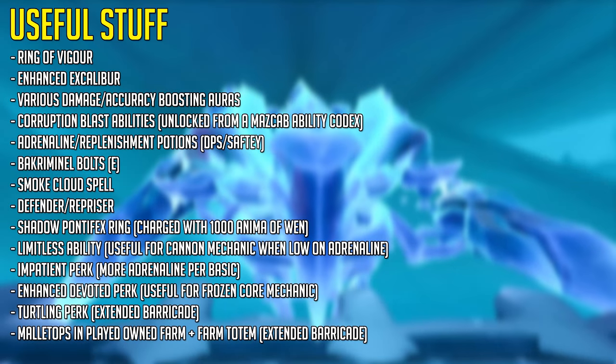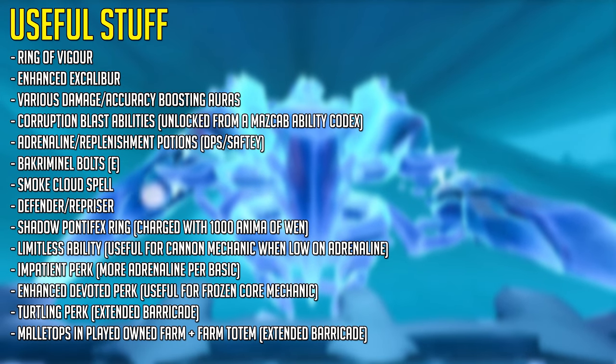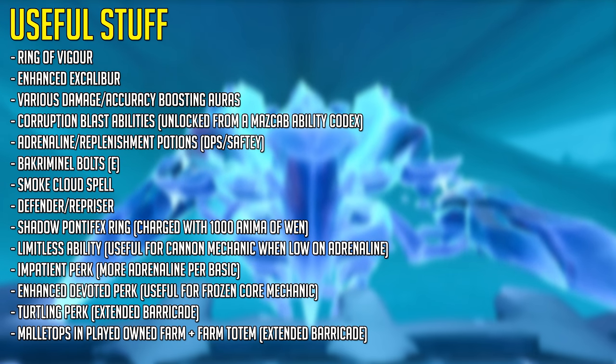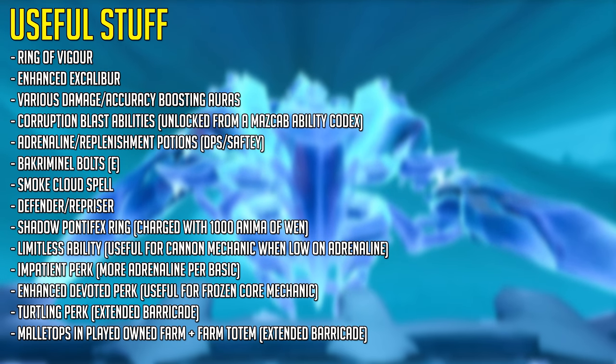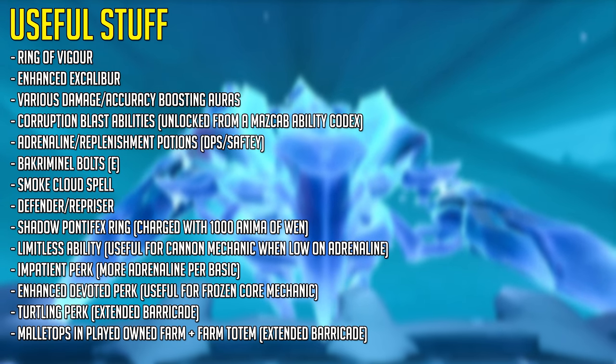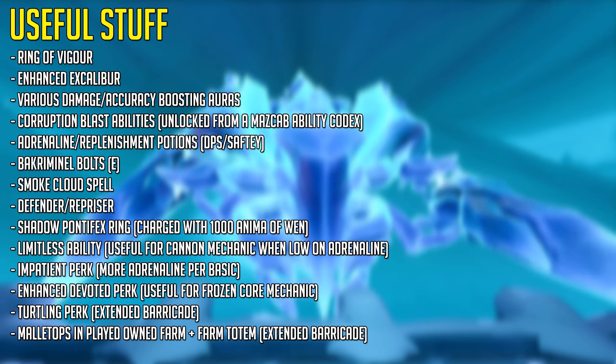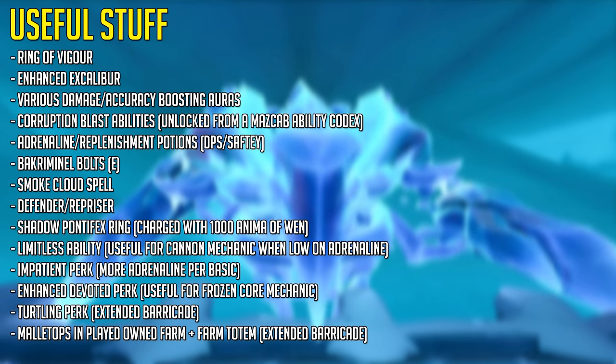Here's another list of useful things — you may hear me talking about certain things in this list during the mechanics part of this video. The most notable things on this list are the invention perks: impatient, enhanced devoted, and the turtling perk, and of course the limitless ability which is incredibly useful for this boss when running on low adrenaline.